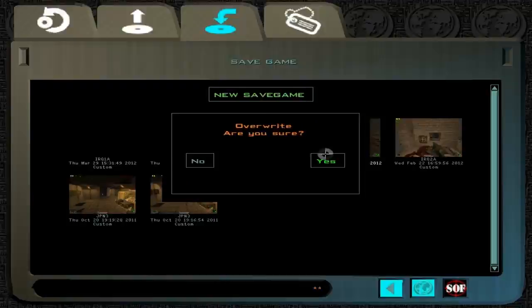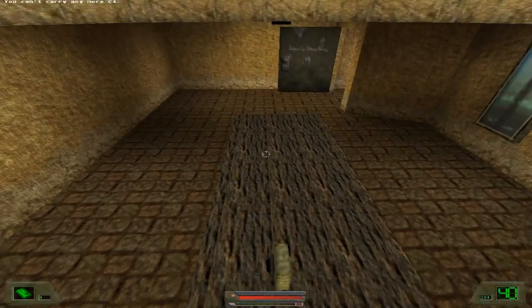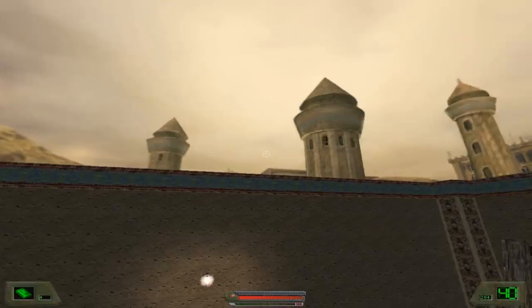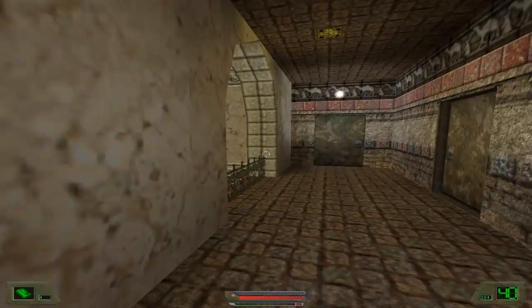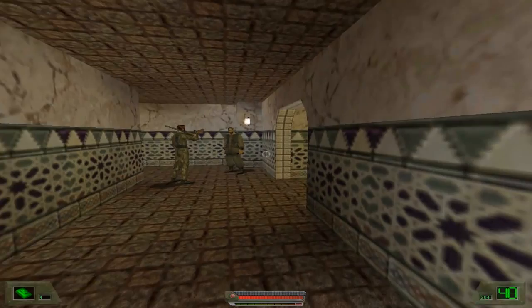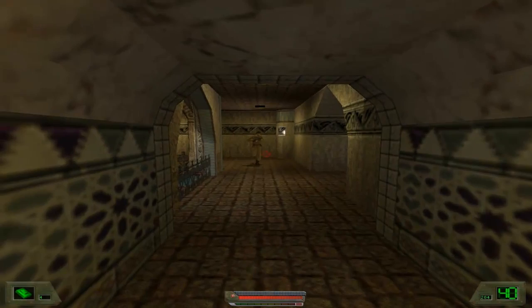He runs like a girl. This is the stealth section of Soldier of Fortune. Basically, what we've done is we've disguised ourselves as one of the civilians. But I don't get it, because we still look American. Whatever — we're gonna walk around, and if no one gets too close to us, then they're not gonna be able to tell that it's John Mullins. Fuck, I forgot to edit this video — I'll have to fix that.